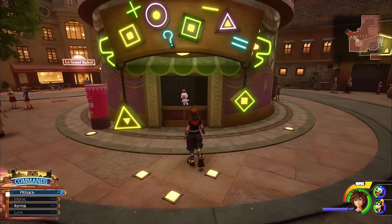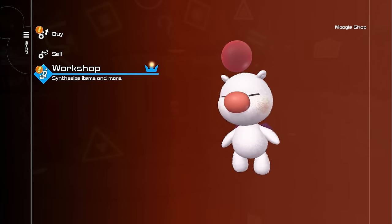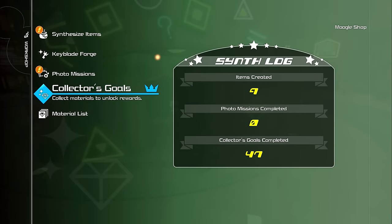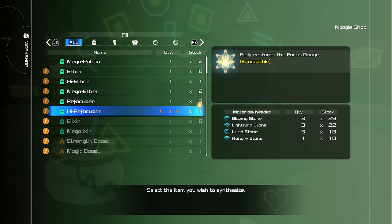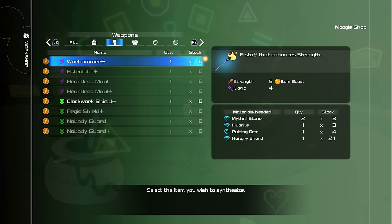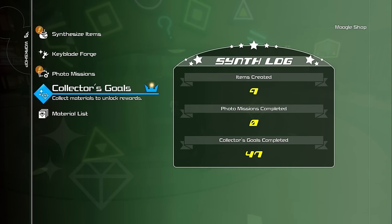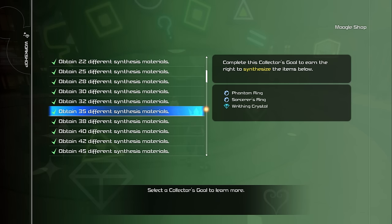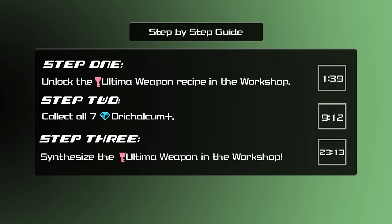The way synthesizing works in this game is you talk to a Moogle, go down to workshop, and then you'll hand over any materials you have to the Moogle in order to update your collector's goals. Then you can select synthesize items. The thing is, you're only able to synthesize things that you have the recipe for, so the Ultima Weapon may not be on this list yet. Unlocking recipes falls under the collector's goal section of the synthesis menu, and you earn the Ultima Weapon recipe after collecting 58 different types of synthesis materials. This is something you build up over the course of your entire playthrough, and we're going to consider this step one in getting the Ultima Weapon.